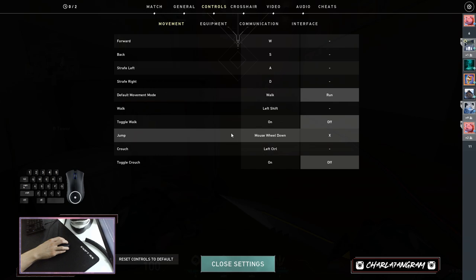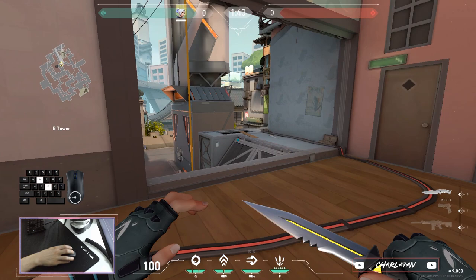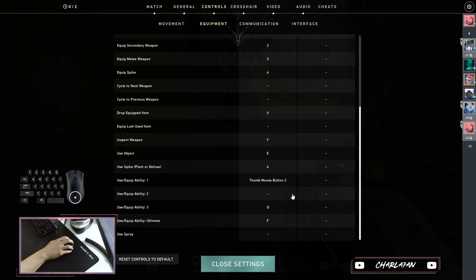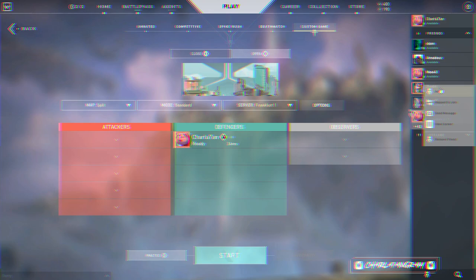The sixth mistake that can ruin your aim and movement at the same time is having very weird and bad keybinds. This one you need to figure out for yourself. But for example, if you bind your in-game communication to Q, your ability to move left with A and give comms to your team will be hurt a lot. Or having communication bound to your thumb mouse button can destroy your aim if you need to give information to teammates while enemies are pushing you or while you're in a fight. Think smart when assigning your keybinds.